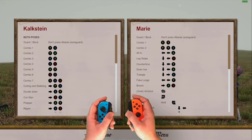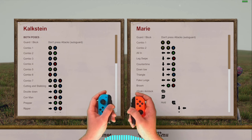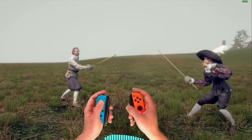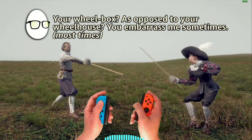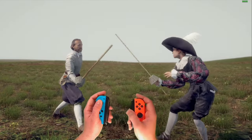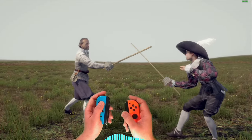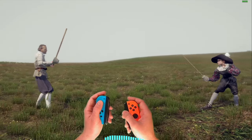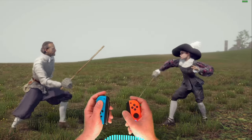Using Rewasd with gyro flicks. As a comparison to Steam Input, which has been my wheelhouse for a long time — if I move the controller around, nothing is happening. I can tilt it all the way up, and it's only when I do a deliberate flick.